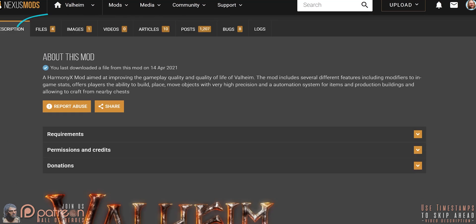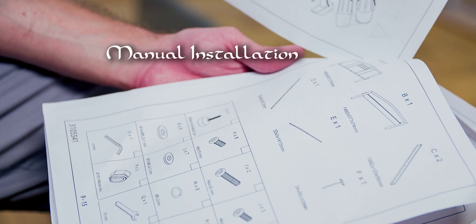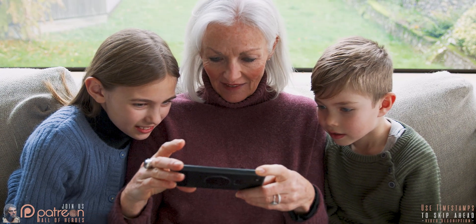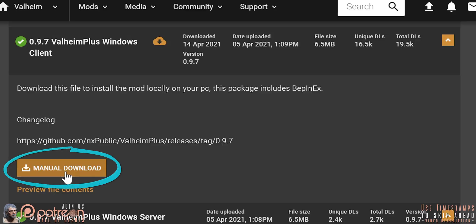Head to the mod page, go to the Files tab, and look under Main Files. Select Valheim Plus Windows Client — choose this because you don't use a mod manager. It honestly seems easier and faster without one. If you play with other people, they will need to install V Plus on their system this way as well. Then click Manual Download.